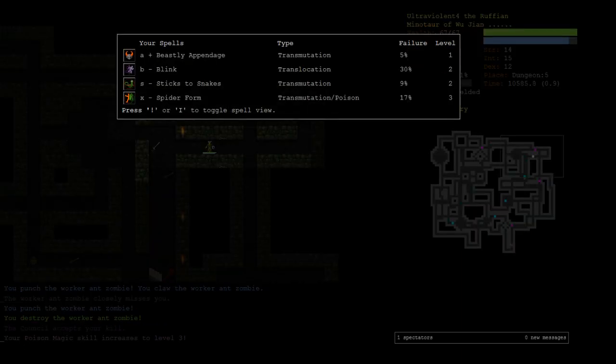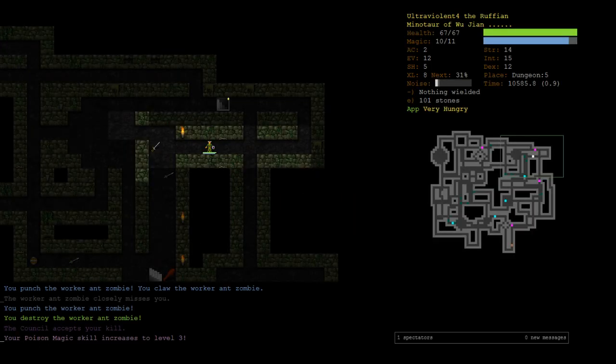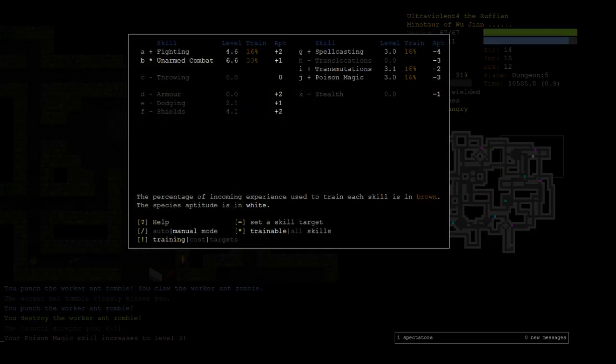Poison magic to 3 means spider form is at 17% failure. Minotaurs are so dumb — they're so dumb. I really don't want to train more poison than that, but it's still not very good. We saw when we fought Blork that in dangerous situations where we really need it we might fail three times in a row. So I think we just have to train more poison magic to get the spell failure down. We'll set a skill target — take poison to 4.